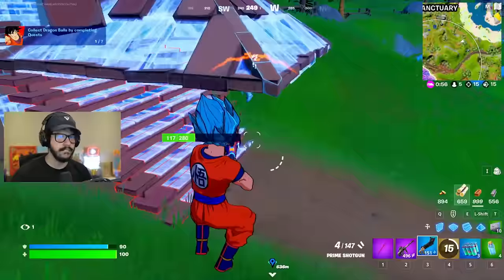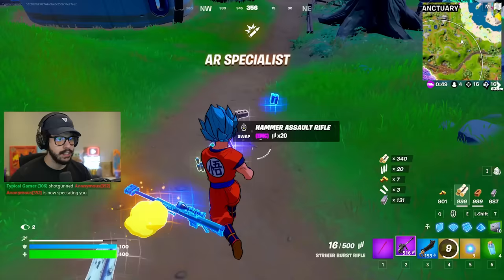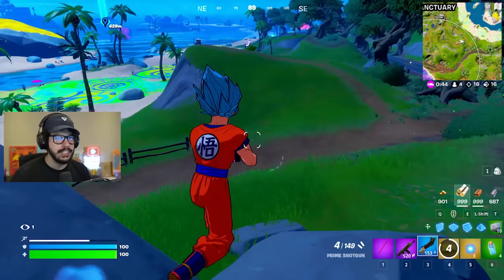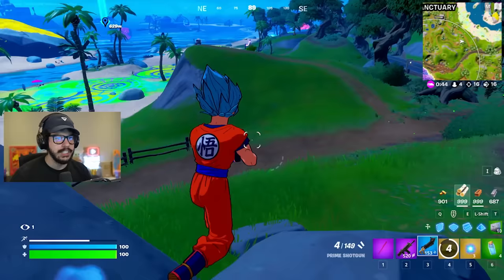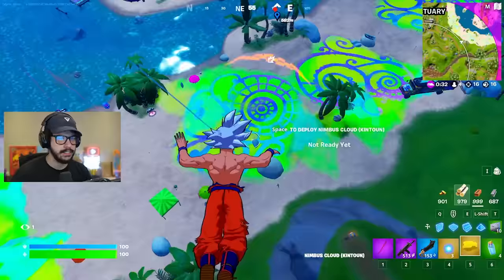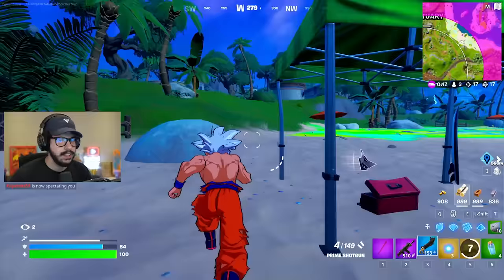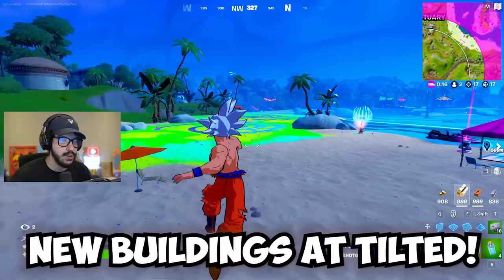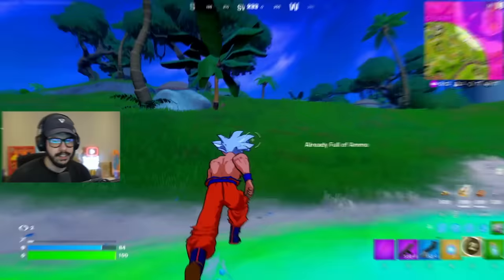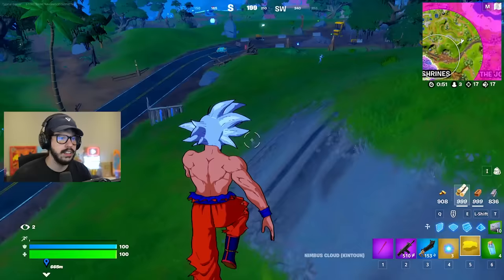These Nimbus Clouds are so awesome. Someone tried to Kamehameha me — they really tried to panic Kamehameha Goku. Do you understand who you're messing with? Now Goku's going to drop on this dude's head. From this little bit of time that I've played it, this has to be one of my favorite updates ever — and that's saying a lot.